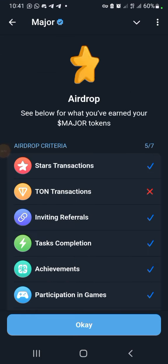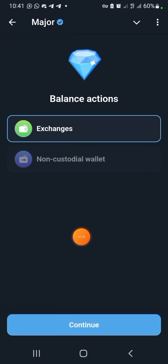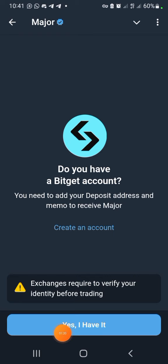Now they'll show you all the criteria. For the two-year transaction requirement and code creation or participation, I didn't meet those. Click OK, then select your exchange and click confirm. Let's use Bitget here.